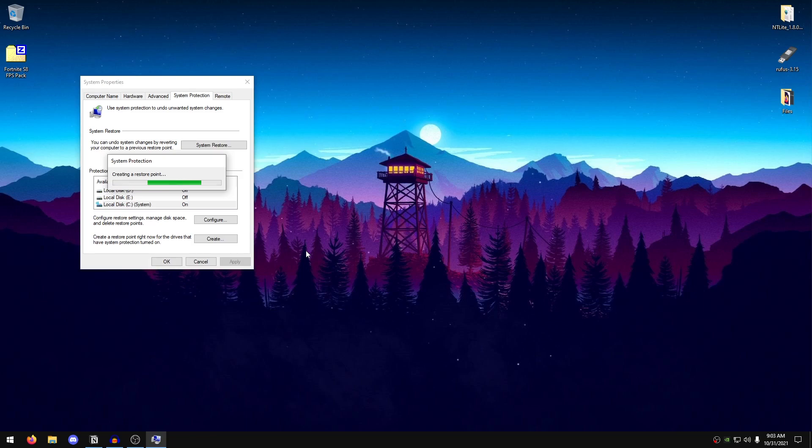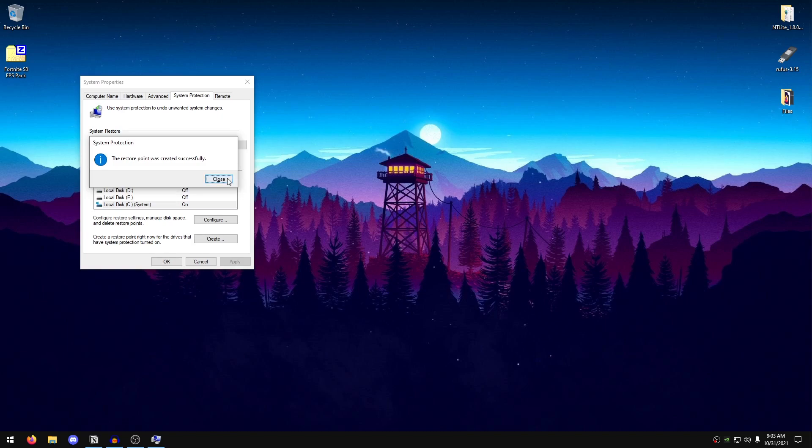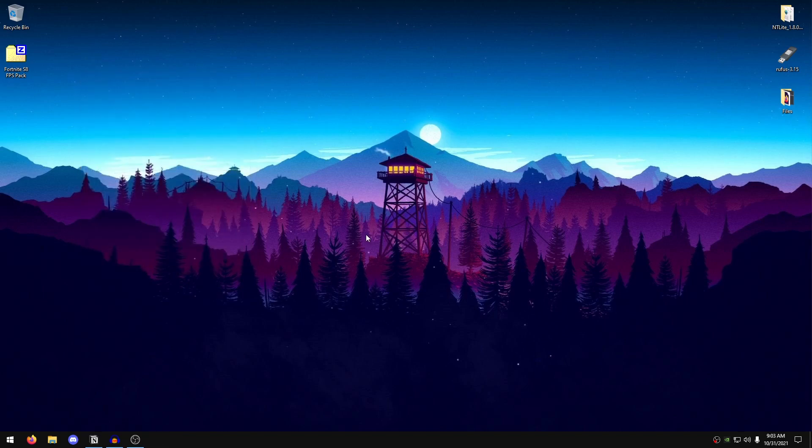That's how easy and simple it is to create a system restore point. If you don't like some of these changes, you can use this restore point to revert back all the changes. Once done, hit Close and hit OK, and now we can proceed with the video.